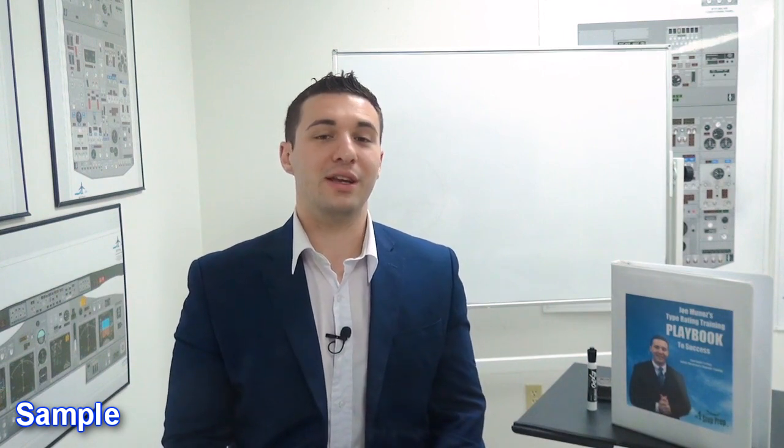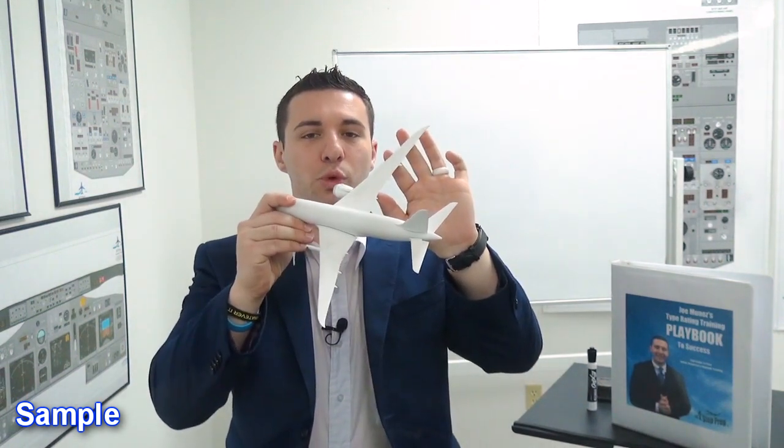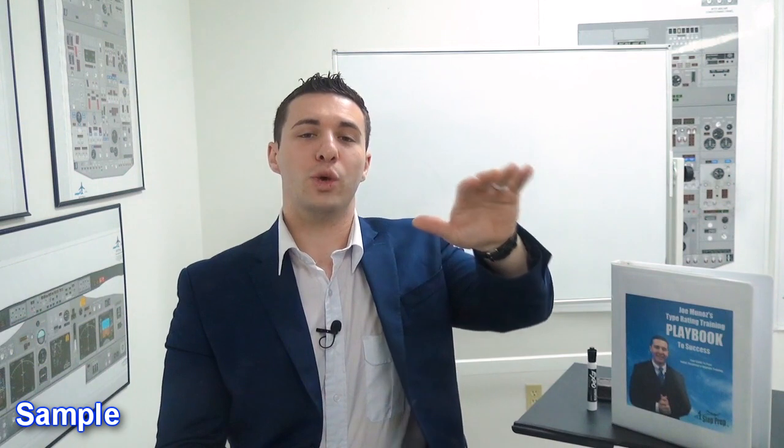On the A320 that would be the beta target; on the 737 it's the slip-skid indicator — step on the ball, as we so often hear. Remember: if you see that wing coming up, you don't really have a roll problem, even though it's developing into one. The whole thing stemmed from a yaw issue. The appropriate action is immediate recovery through additional rudder pressure. Stay laser focused on your attitude indicator to detect any indication of roll, then step on the wing that's going up — which is really solving a yaw problem — because we are susceptible to yaw-roll coupling.